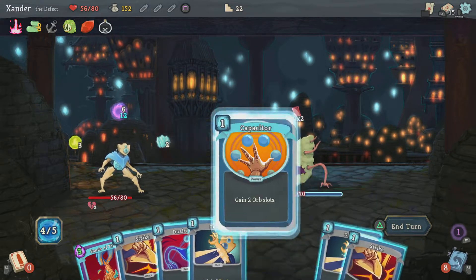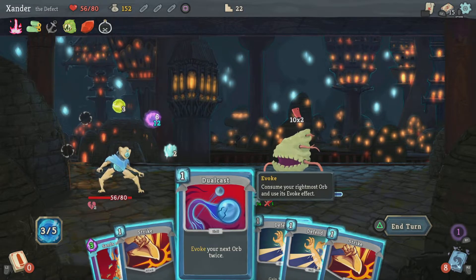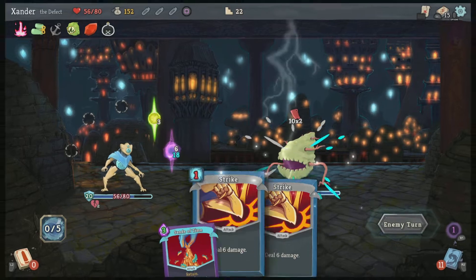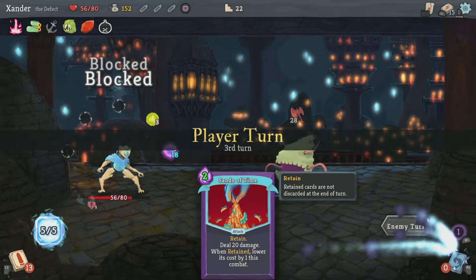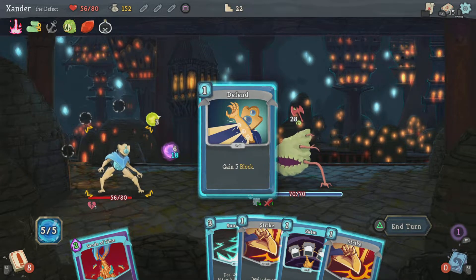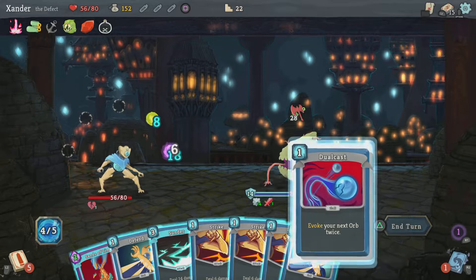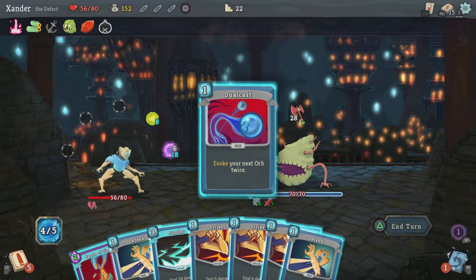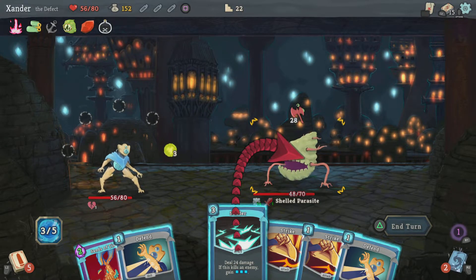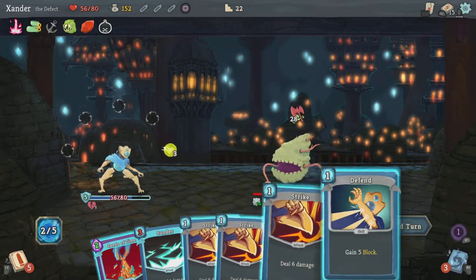Draw three cards — two more orb slots, might be able to use that. He's doing 20 damage. Block, block, and evoke this twice. Now he's not doing anything. Draw three cards, evoke it twice — let's see what that does. It did 4, then 18. We have 24 life left and I won't be able to play anything else after that.